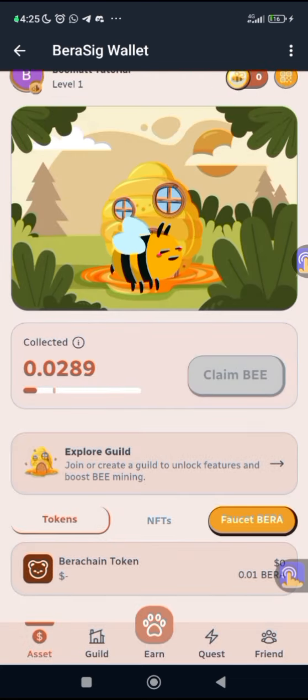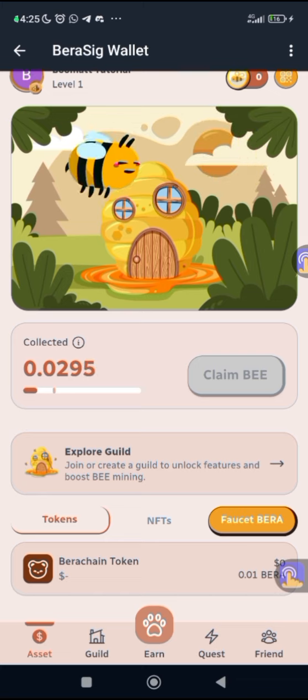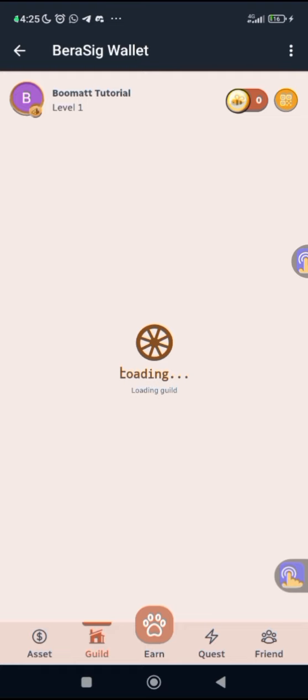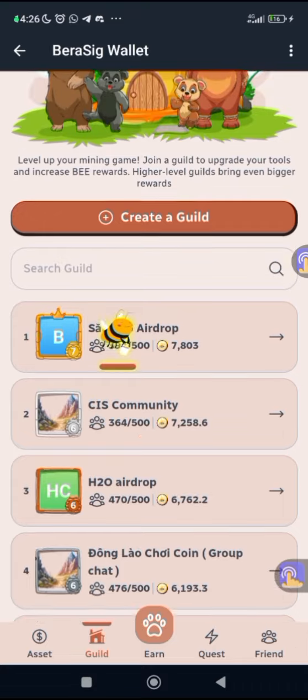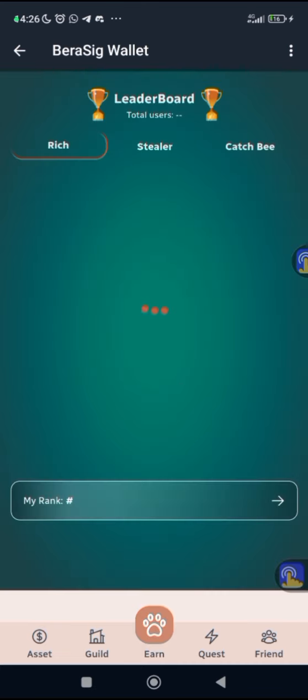I'll be clicking on each one after the other. Under faucet, the token will be added to my wallet after two minutes. The NFT will probably be available later. In the aspect of Guard, you can see that you can create a guard or join one that is available, and joining it can boost your mining rate.